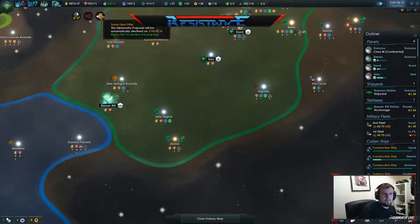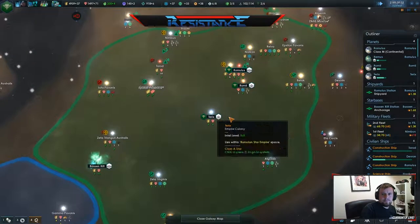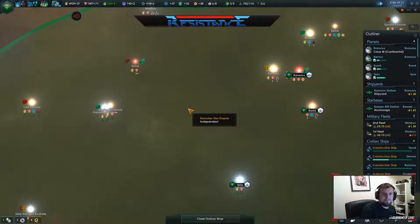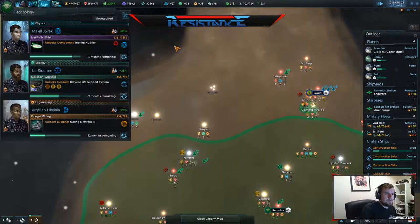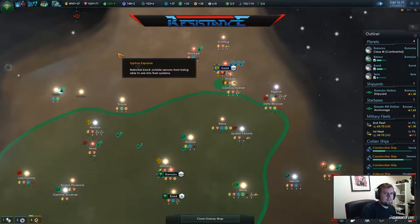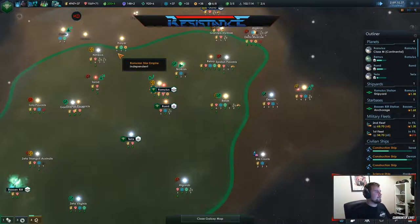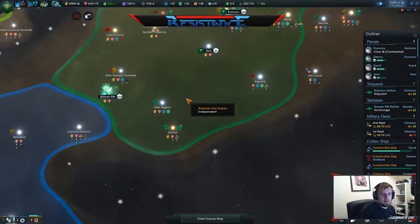Incoming message, Brito. Yeah, we'll take that for now. Got a spare. I know when we're gonna get the... Ship design. Imperial construction project complete. So we can see what the next lot's gonna look like.